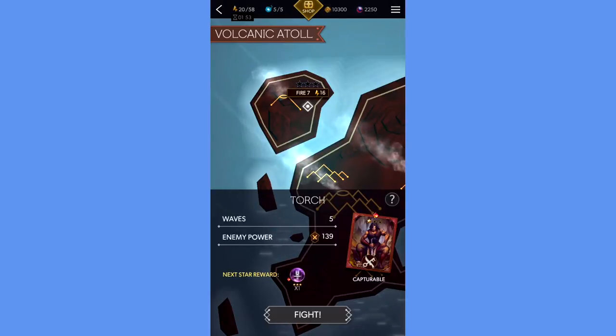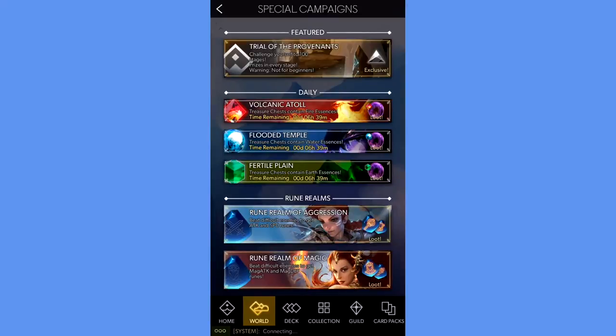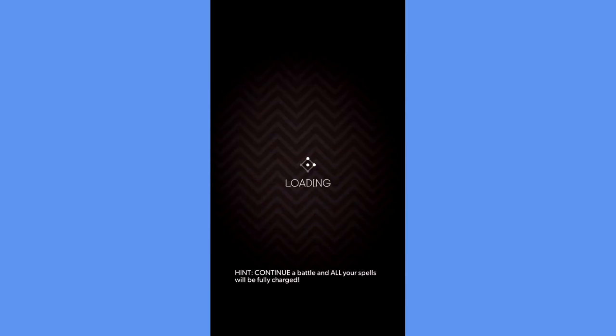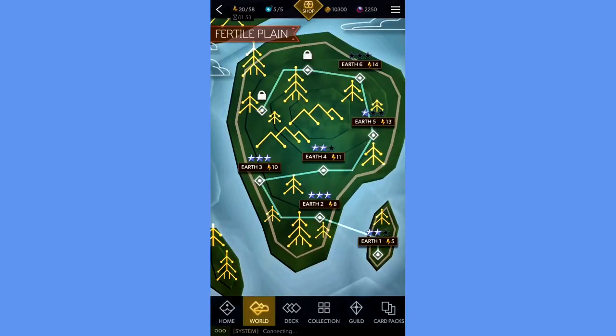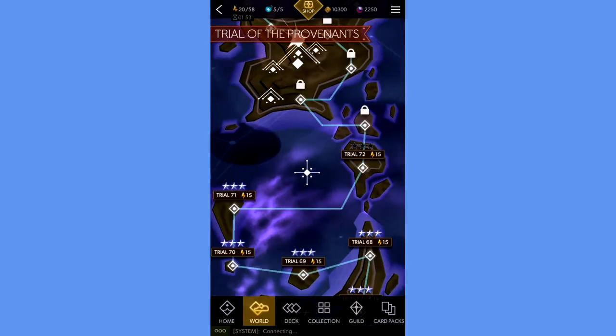I'm still working on the final few stages so I can't totally confirm that's the only card you can capture here. Neither the Flooded Temple nor the Fertile Plane campaigns offer thief cards to capture, at least not at the lower levels. So it doesn't seem to be a consistent way to get any thief cards other than Blaze. I've gone through the Trial of the Provenance up to around stage 72 and there aren't any thief cards in there.